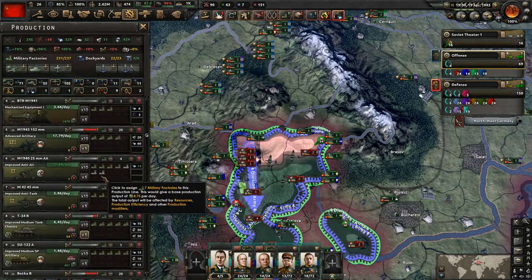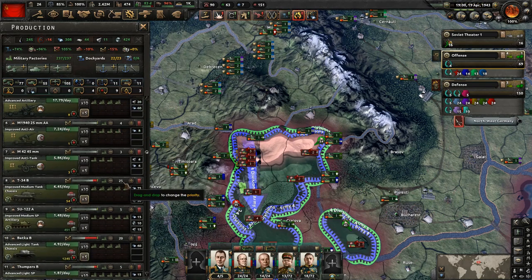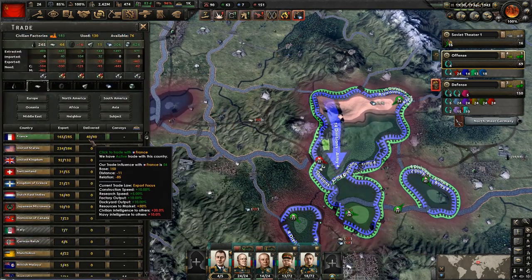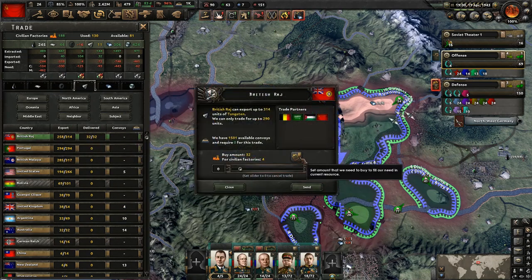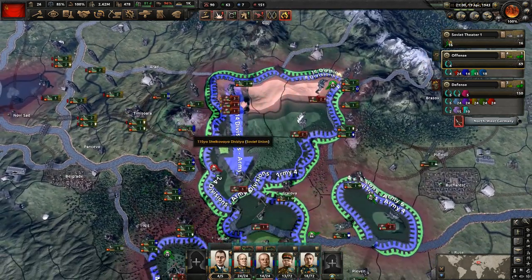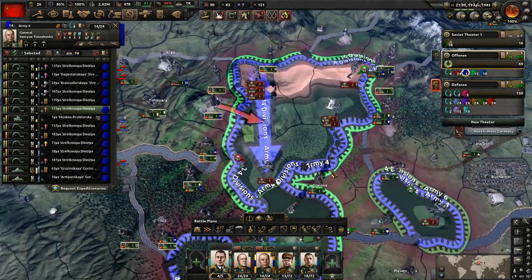Just about getting territory at this point — let's grab that last victory point down there. We need to get this done, so let's keep throwing troops into it. I'm trying to avoid unnecessary casualties, but I also need to just get it done. Let's attack with anyone who's on the other side of the river. It looks like one of the armies is done here, so let's get them moving and put them into Poland.